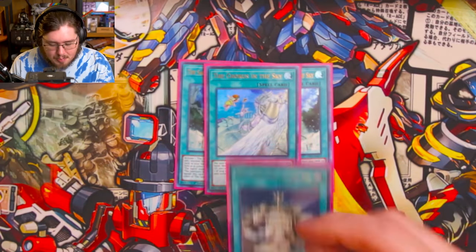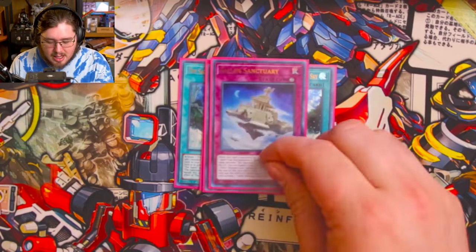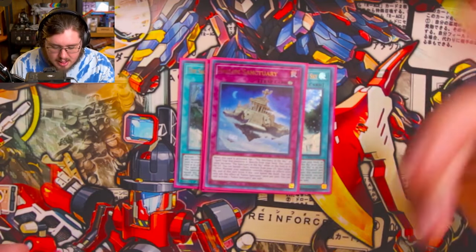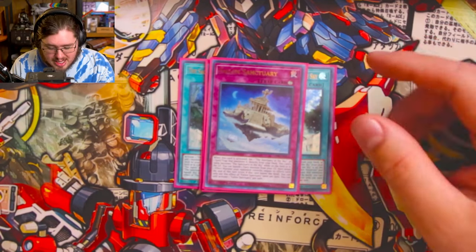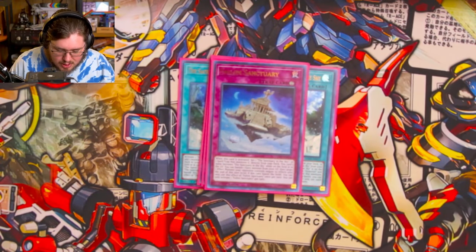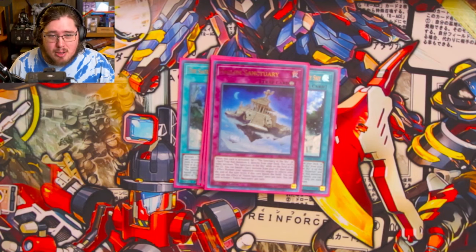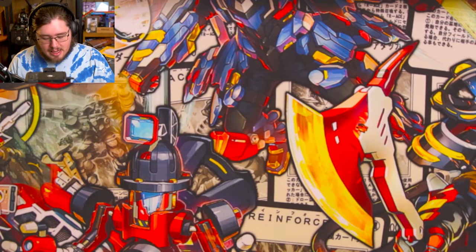One Sanctuary in the Sky — simple vanilla effect, you mostly just need it for the name. One Fallen Sanctuary, which acts as Sanctuary in the Sky. When activated you set a Sanctuary in the Sky or one spell/trap that mentions it directly from your deck. More importantly, you can banish a fairy from your graveyard to target an effect monster your opponent controls and negate its effects until end of turn — basically a Imperm every turn by banishing a fairy from the grave, which you can fill up easily.